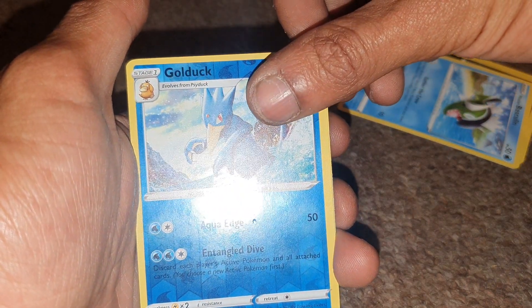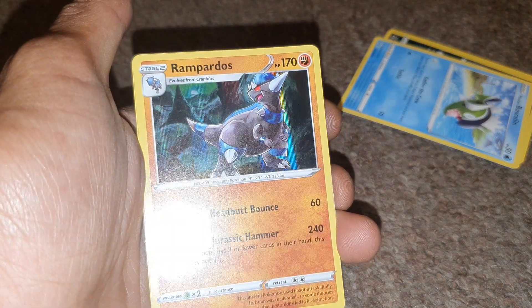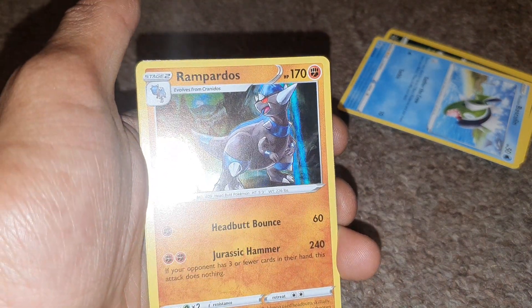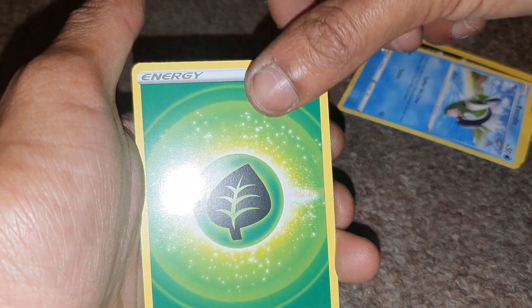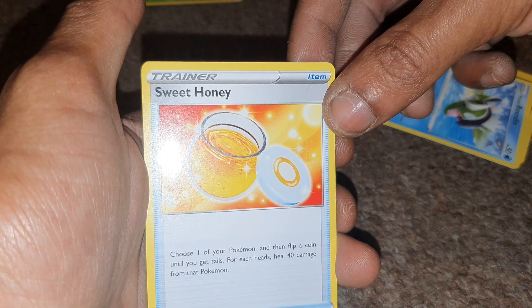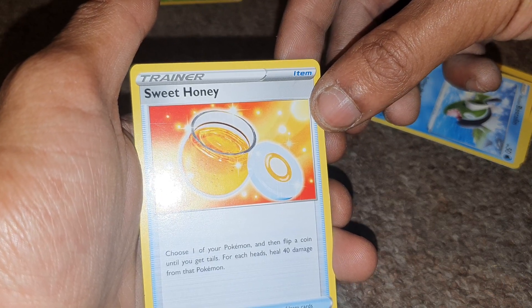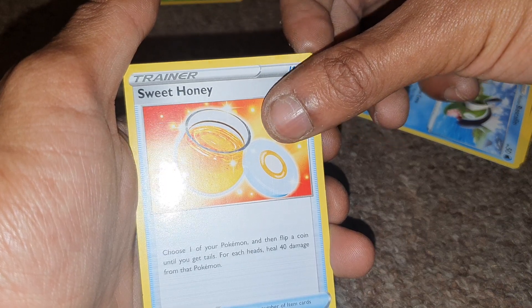Golduck has 100 health points with moves of Aqua Edge and Entangled Dive. Then we have Rampardos, with 170 health points, Fighting-type Pokemon, with a deck entry of 409, and moves of Headbutt Bounce and Jurassic Hammer. The Energy card from this pack was a Leaf Energy. Then we have a Trainer item, Sweet Honey — choose one of your Pokemon and flip a coin until you get Tails; each Heads heals 40 damage from that Pokemon.